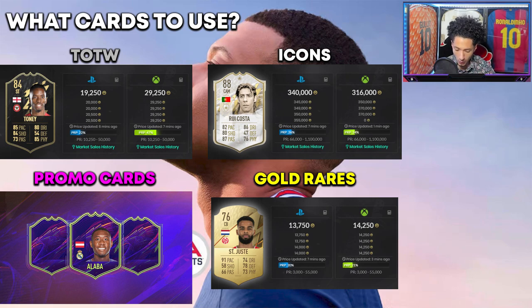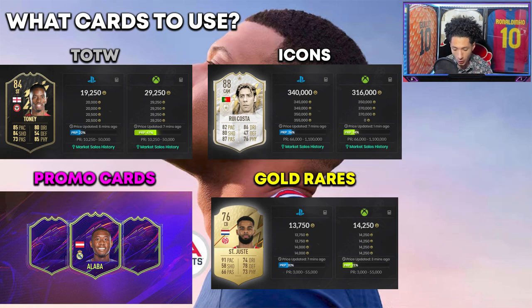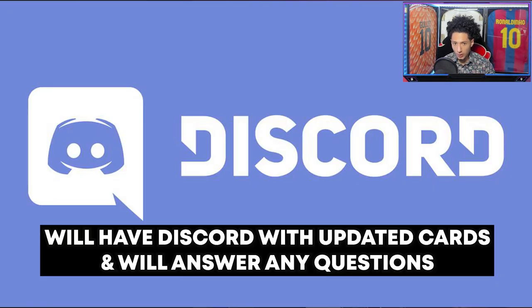For card types, you want to use Team of the Week cards. Always be on the lookout because price ranges get updated every other day — EA updates them regularly and does not want us transferring coins. Use fresh cards as much as possible. Team of the Week cards, promo cards, gold cards with a high price range, and icons are the best options. I'm going to put examples of players you can use right now in the video. I'm also making a Discord to constantly update which cards to use — I'll put a link in the description and a pinned comment.